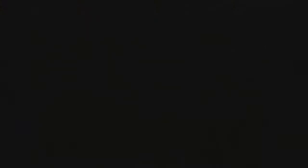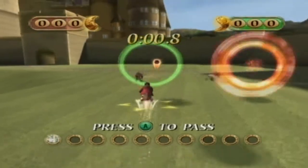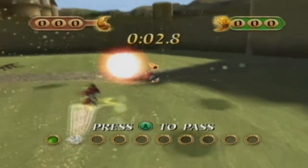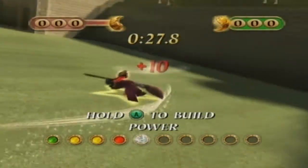This challenge is all about passing the quaffle. Hi there, Harry here. To pass the quaffle, press the action button. Use the broomstick control to direct your pass.